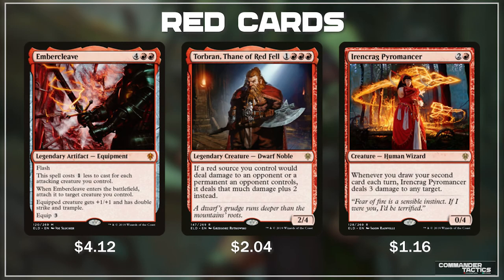Red has a few new cards that I think will be fun to play with: Ember Cleave, Torbran Thane of Red Fell, and Irencrag Pyromancer. Ember Cleave is just a beast of an equipment with a whole bunch of techs for 4 and 2 red. It says Flash, this spell costs 1 less to cast for each attacking creature you control. When it enters the battlefield you can attach it to a creature you control, and the equipped creature gets +1/+1, double strike, and trample. After declaring attackers with no blockers, we can flash this in, give something double strike — maybe a Voltron commander — and kill our opponents without them ever having a chance to respond.